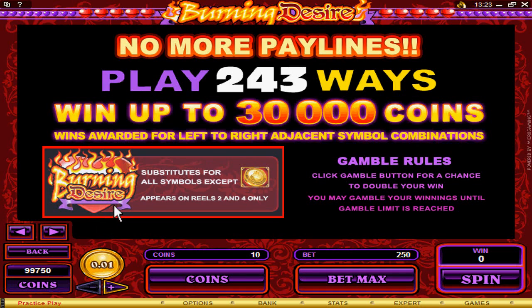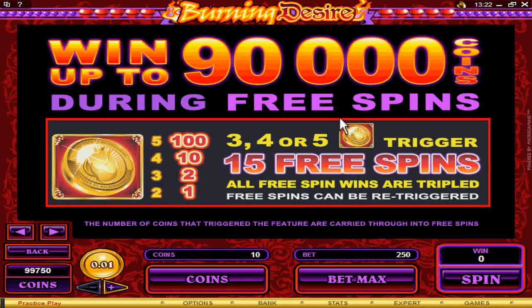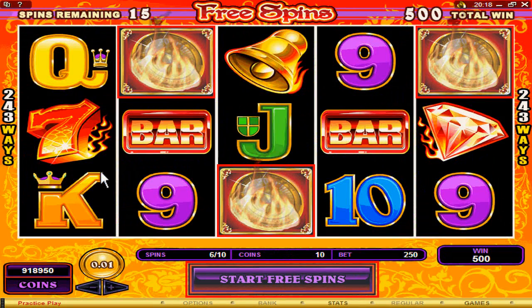The Burning Desire symbol substitutes for all symbols except the coin symbol. Three to five coins can win you up to 90,000 credits. These three symbols trigger the free spins feature.